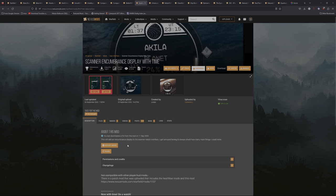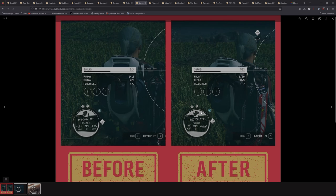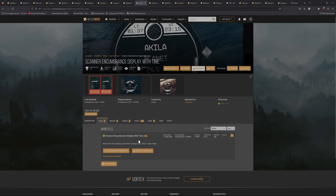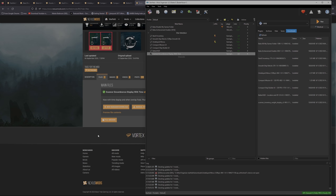Next is Scanner Encumbrance Display with Time. This adds an encumbrance display to your scanner watch interface. I'm going with the version that also shows the time of day, so you don't have to find a bench to open the wait menu just to check the time. It looks like they've combined encumbrance and time into one version now. Click Mod Manager Download, go back to Mod Organizer, install it. This process is so easy with Mod Organizer — everything is clean and visible.